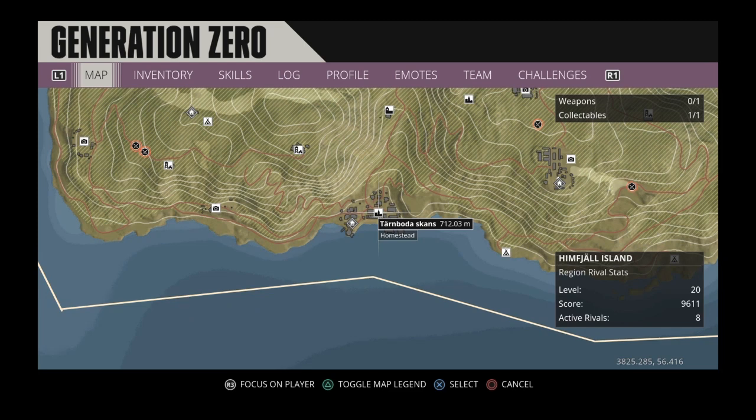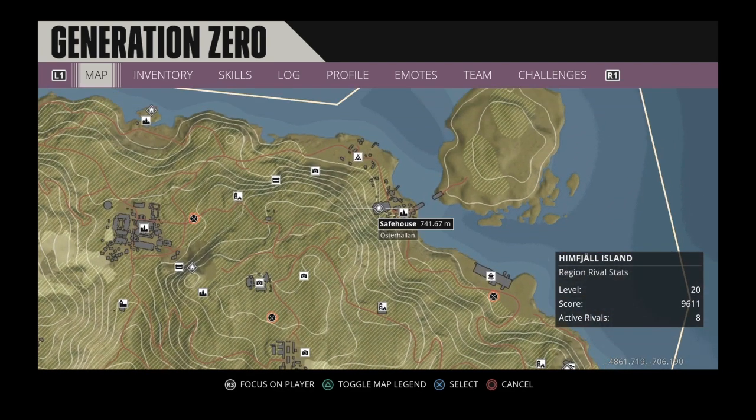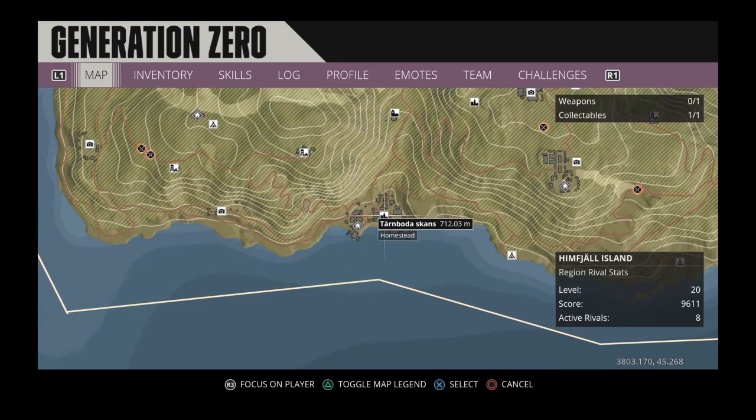In Turnboda Scans, you're going to want to go through and kill all of the runners and potential hunters that spawn in this city. A lot of times you can find yourself anywhere from 15 to 20 machines in this location, and it can be incredibly lucrative for completing this challenge very quickly. Over in Osterhellen there are also some reliable set spawns of just a couple runners.